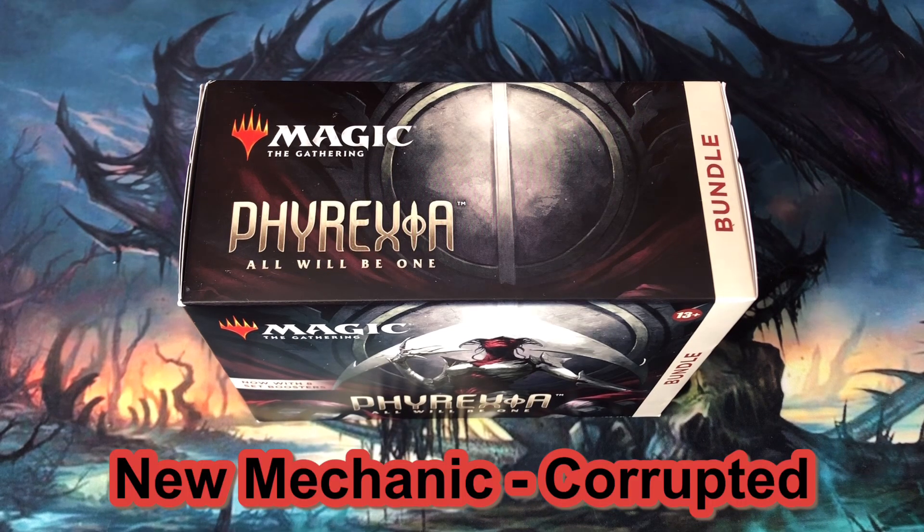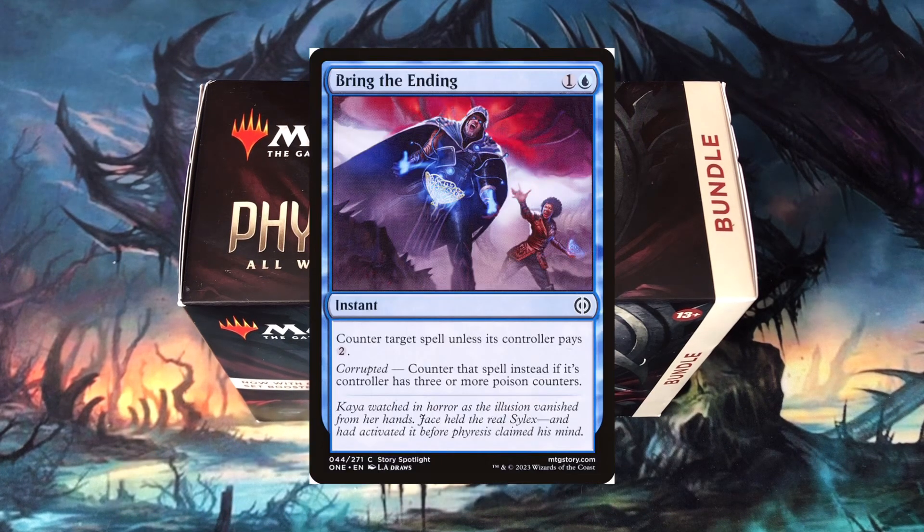Corrupted is a new mechanic that cares about how many poison counters a player has. If a player has 3 or more poison counters, they are corrupted. For instance, Bring the Ending becomes a very powerful counterspell with no conditions at common if my opponent is corrupted.